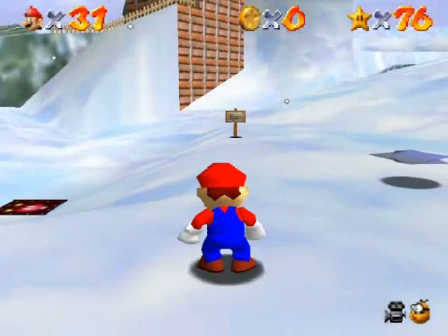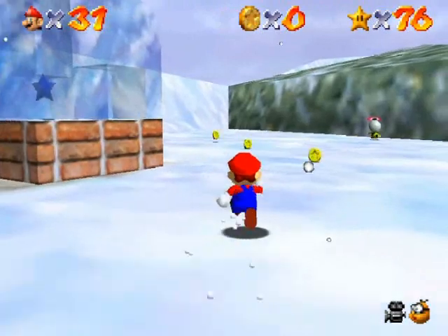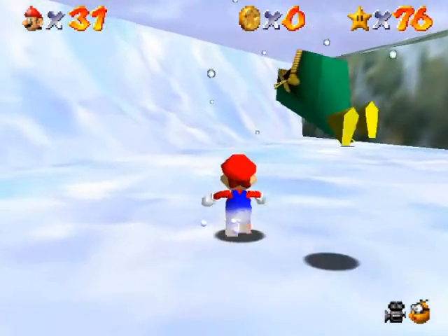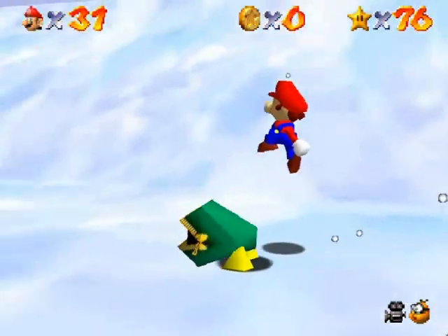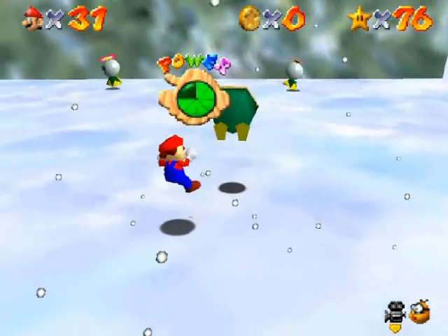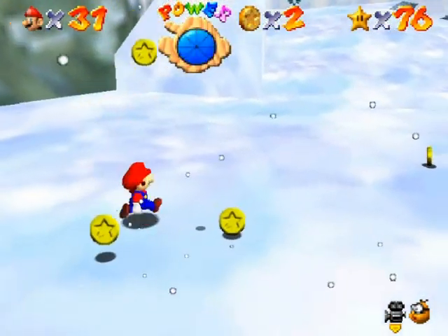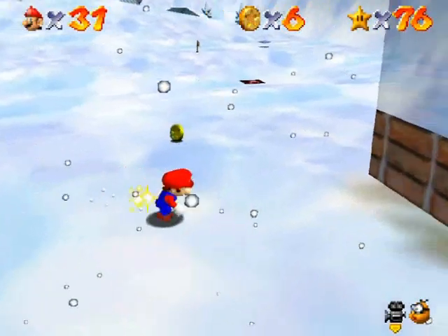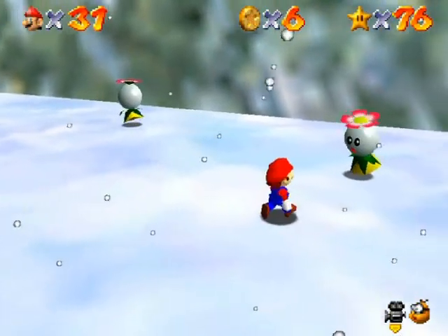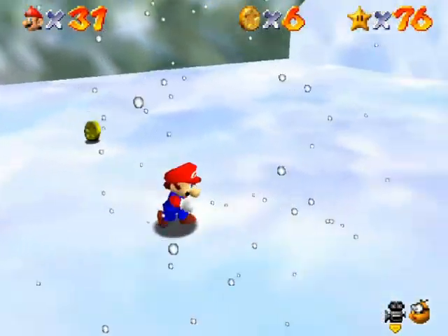With this one I'm also going to go through a couple other enemy names. There you are — this is Money Bags. If you kill it — it's kind of difficult to kill sometimes — you get a bunch of coins from it. And over here are Spindrifts, the flower enemies. You jump on them and they make you fly up in the air.